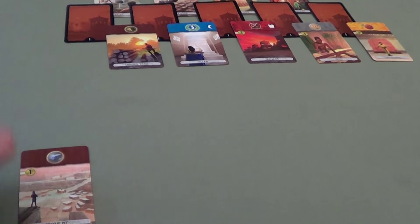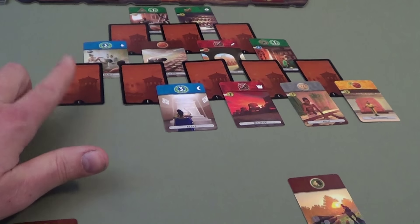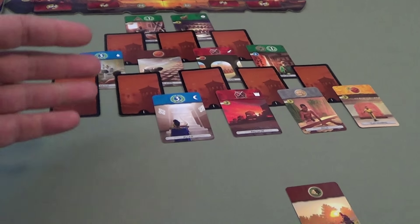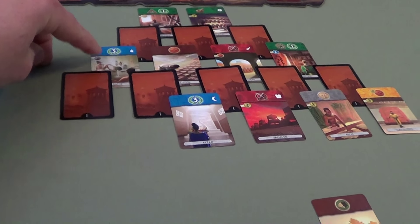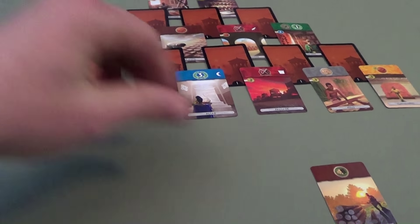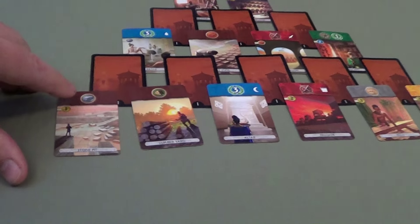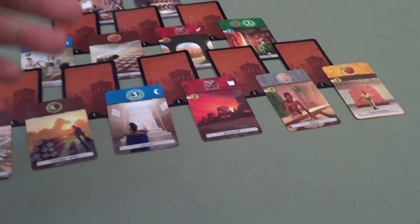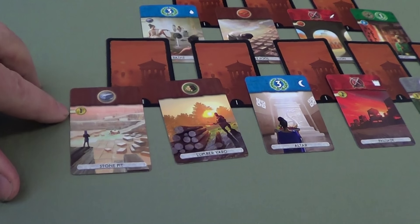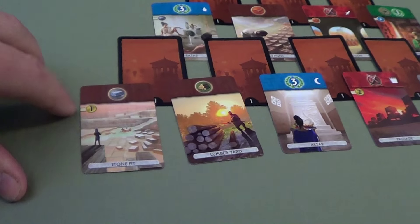Now let's say Carmen wanted to take the wood. Whenever you uncover a card that's when it flips over and becomes available. Notice some of them are already flipped over — once the two cards on top of a card are removed, it becomes available. You can't take a card until nothing is covering the top of it.